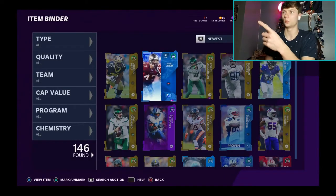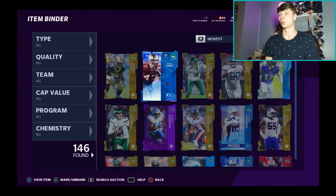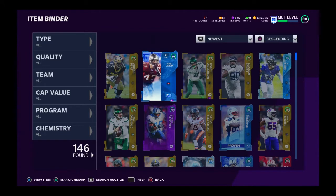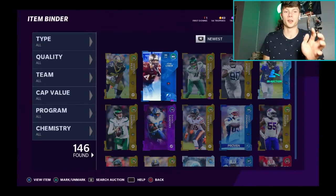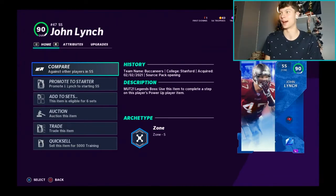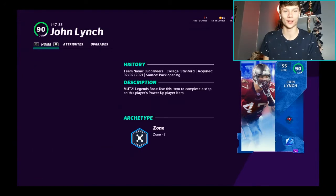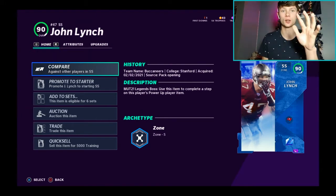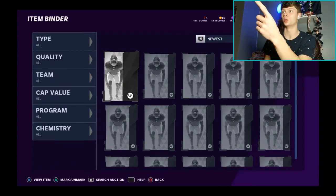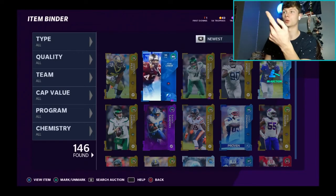One pack was skipped but we got a safety — that's going to work out. Then the big surprise: I thought I pulled an 80 strong safety but it's actually a 90 overall strong safety! That's a really good pull. The last set of five only showed four because it sometimes skips — that's where this guy came from. You can verify — under 'newest' it shows the Robbie Anderson I pulled right before. We have a 90 strong safety for the squad!